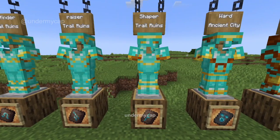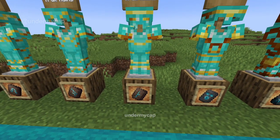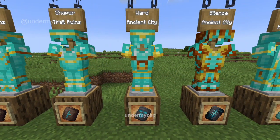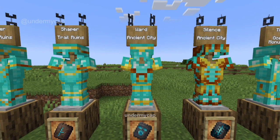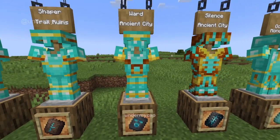The next one is the Shaper. The Shaper is also found in the Trail Ruins and it just looks like an F kind of. The next one is the Ward. This one's a lot harder to get because it's in the Ancient City and obviously the Warden is there. I have to say it looks quite cool — look at that face. That just looks so cool.